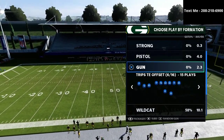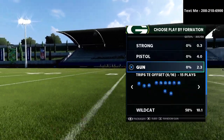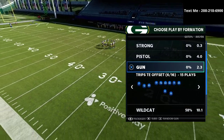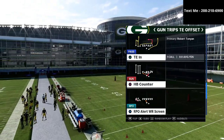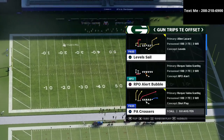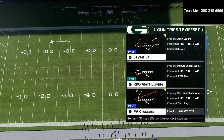I'm going to be sharing with you this play out of the trips tight end offset, but it's actually very familiar. It's the same concept from the trips tight end regular — literally the exact same concept. What we're going to be sharing with you in today's video is the play Levels Sale. That's the play that we're going to be focusing on in this video.